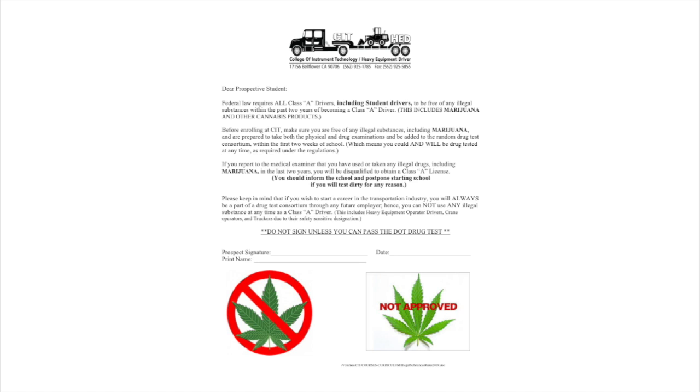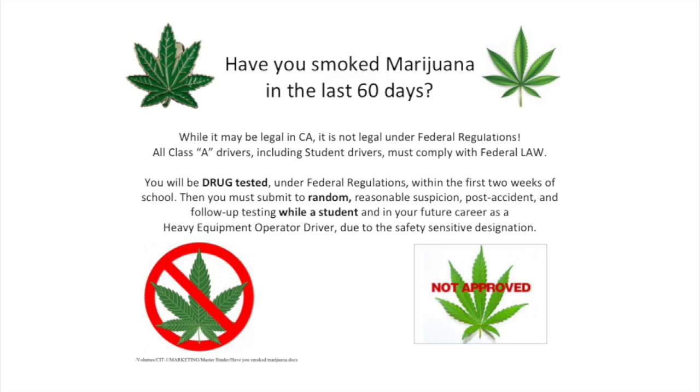Our next step is to go over our illegal substance documentation. This is a requirement for us to go over with any prospective student interested in going through our program. In the attachments on our site, you're going to come across a form that says, 'Have you smoked marijuana in the last 60 days?' While it may be legal in California, it is not legal under federal regulations. All Class A drivers, including student drivers, must comply with federal law.